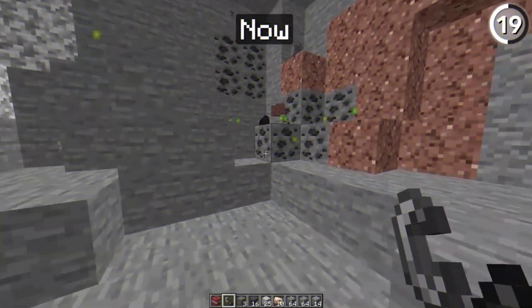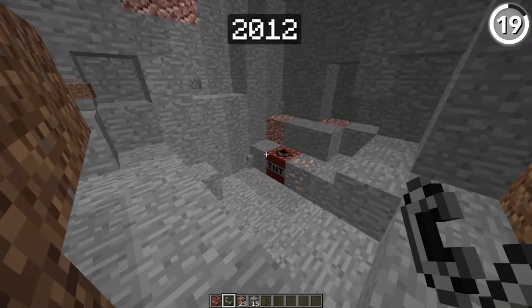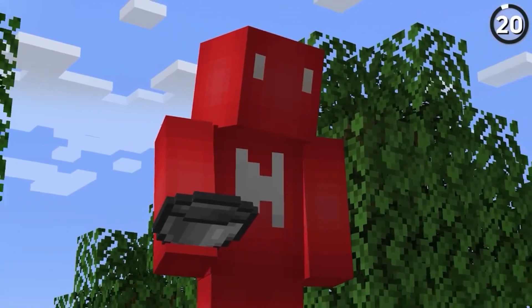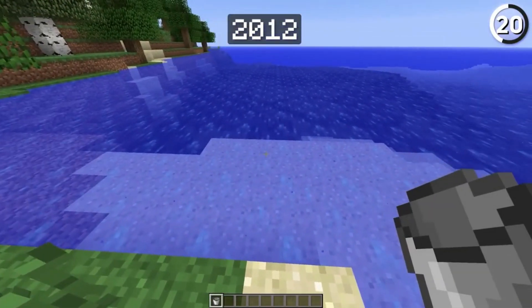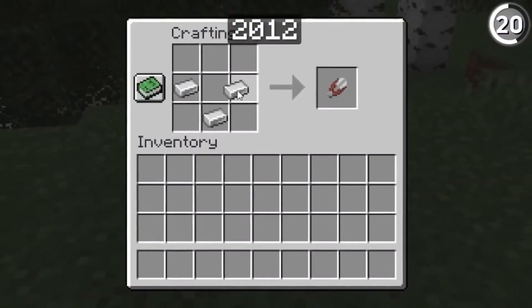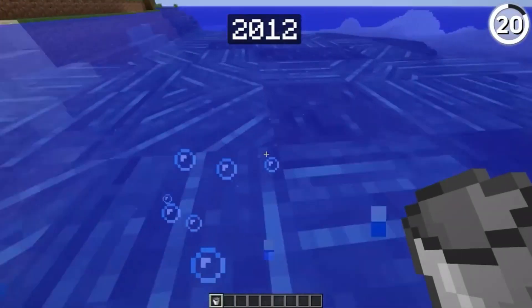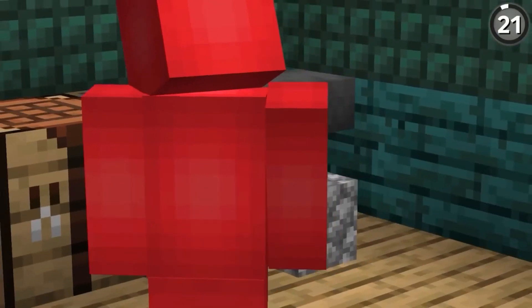TNT — the explosive staple of any Minecraft adventure. But did you know that its drop rate wasn't always 100%? In the early days, mining resources with TNT was a risky endeavor, as there was a chance you'd lose some of your precious loot. Thankfully, Mojang heard our cries and gave TNT a complete redesign, ensuring that every explosion yields its rightful rewards.